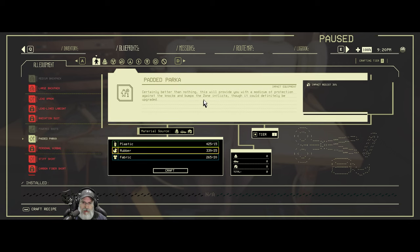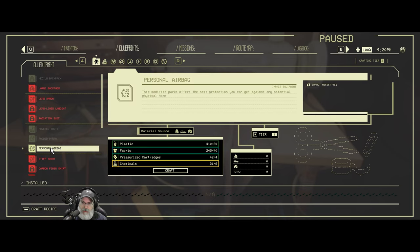A padded parka gives our own body 30% impact resistance — why not? A personal airbag is 45% impact resistance, using six chemicals. The grounded sweater uses tin plasma — that's expensive — but we get 30% electrical resistance, and I'm getting zapped a lot.